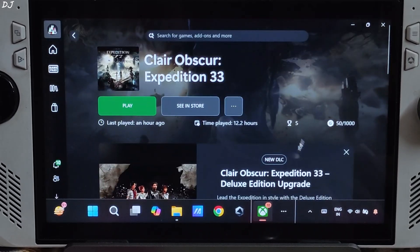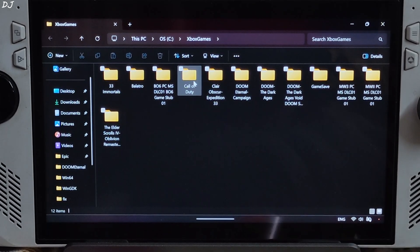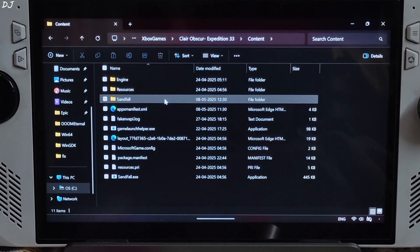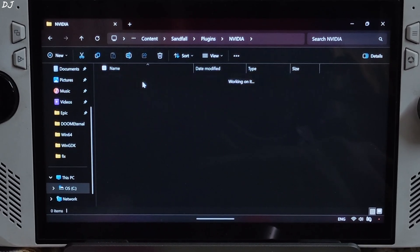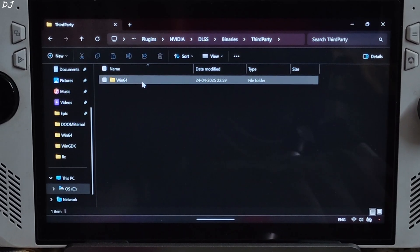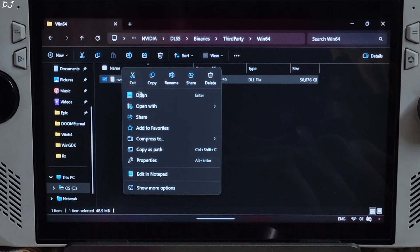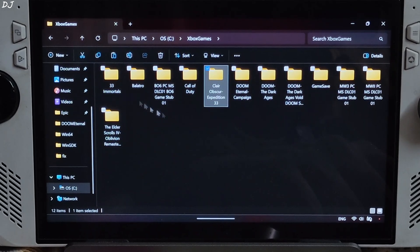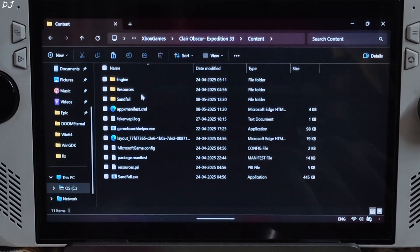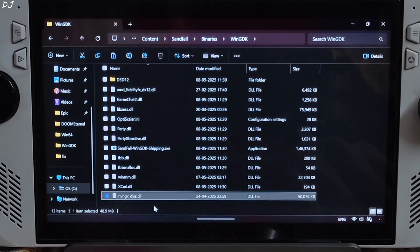We are not done yet. Open the game's install directory again via Files > Browse. Navigate to: Game folder > Content > Sandfall > Plugins > NVIDIA > DLSS > Binaries > ThirdParty > Win64. Copy the DLL file named nvngx.dlss and paste it in the same directory where you pasted the OptiScaler mod files — Content > Sandfall > Binaries > WinGDK. Then rename it to nvngx.dll. This will expose the in-game DLSS setting.